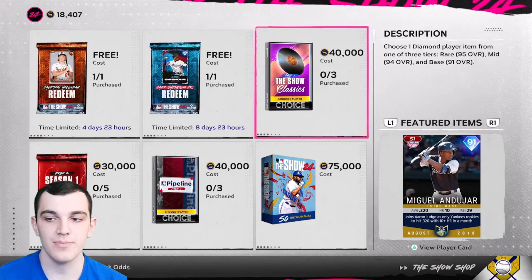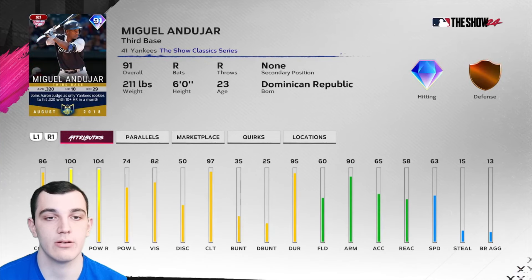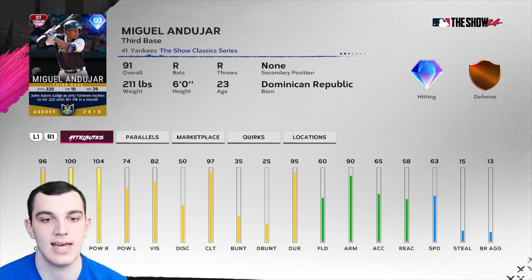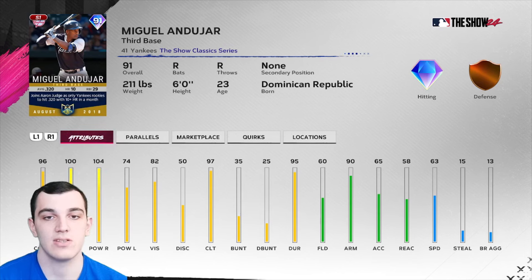Moving on to the base tier, we have a 91 Miguel Andujar Player of the Month card from MLB The Show 18. As a Yankees fan it makes me sad to see this because he had such a good rookie year. Stats: 96/100 contact, 104/74 power with 97 clutch. Defense is never good with Andujar cards, but he does have a good arm at 90 arm strength. He can only play third base.